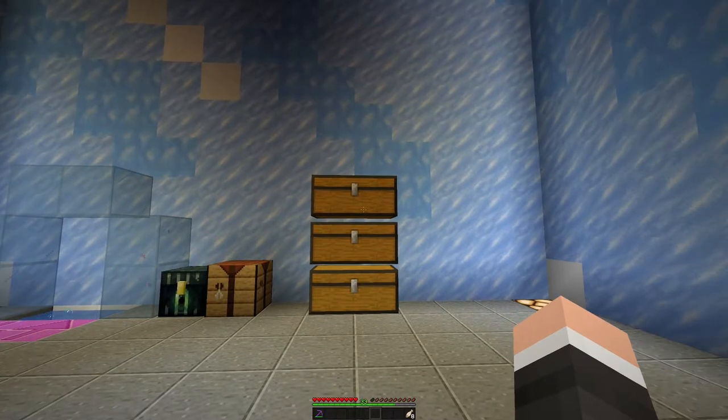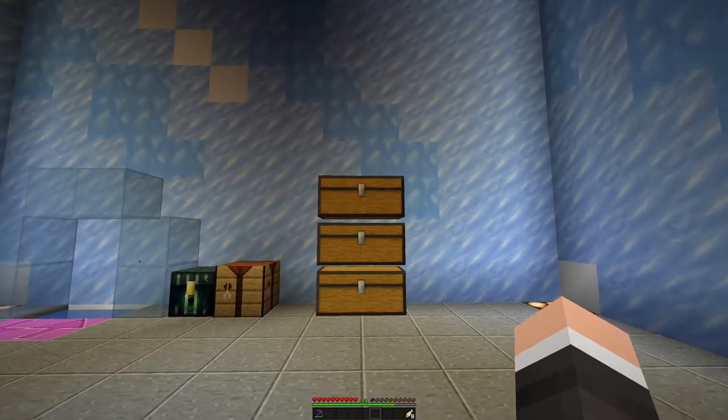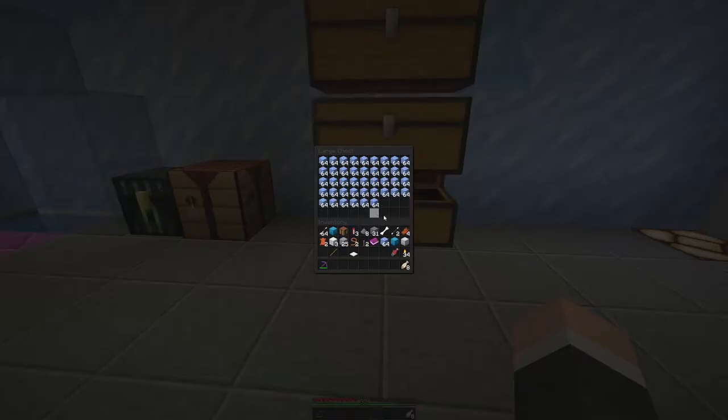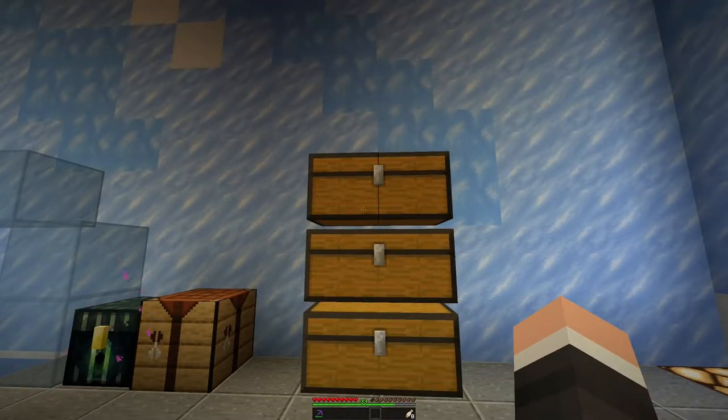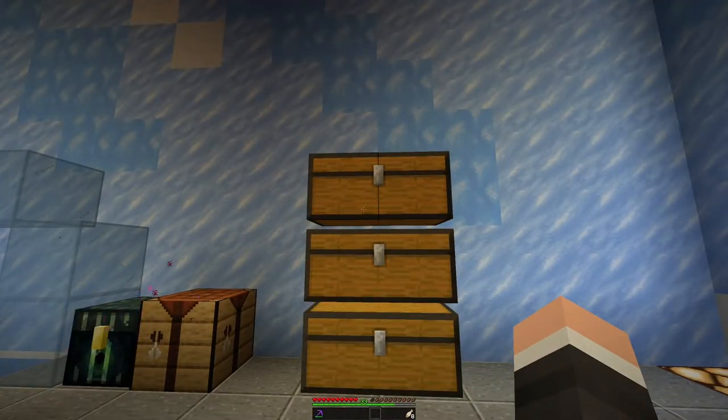Finally got a chance where both Stuff and I were able to get on so we could do that ice trade. I got three chests almost full for his 150 stacks of packed ice. I'm just going to let him know it's ready to go. Pretty decent profit — obviously not as much as I'd make selling it at the regular rate, but it's also 120 diamonds at once, so can't really complain about that.